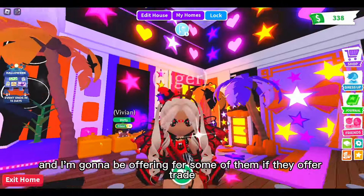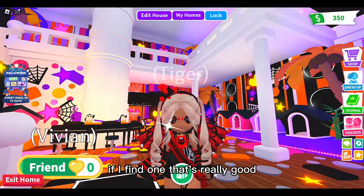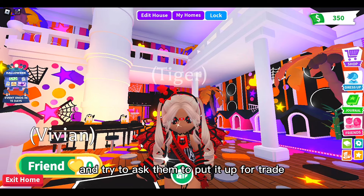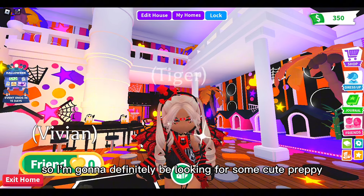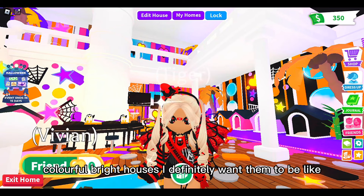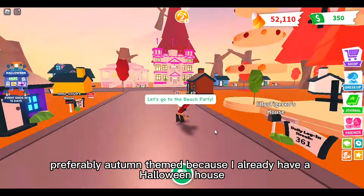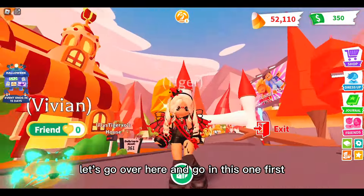I'm going to be offering for some of them if they are for trade, and even if they're not for trade, if I find one that's really good I'm going to try and find the owner and ask them to put it up for trade. I definitely want cute, preppy, colorful, bright houses - either Halloween themed or autumn themed, preferably autumn themed because I already have a Halloween house.